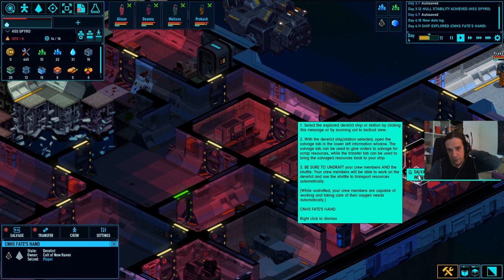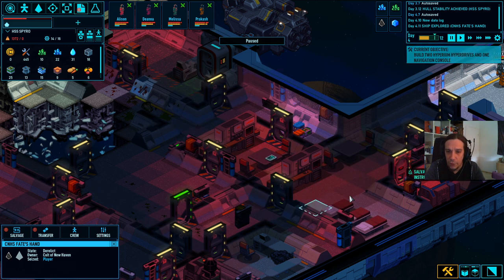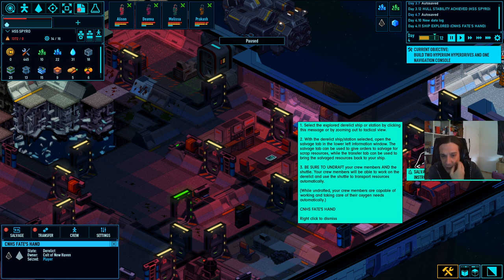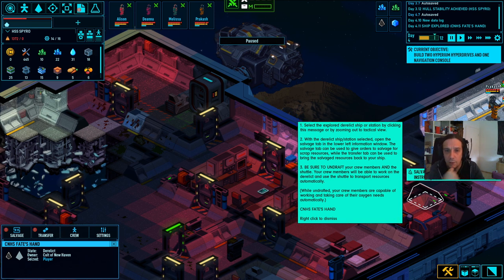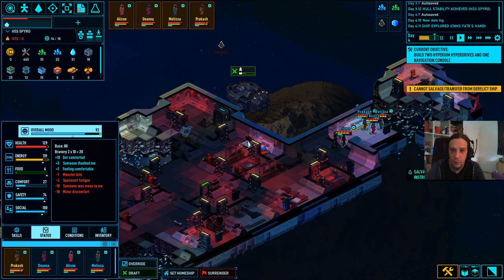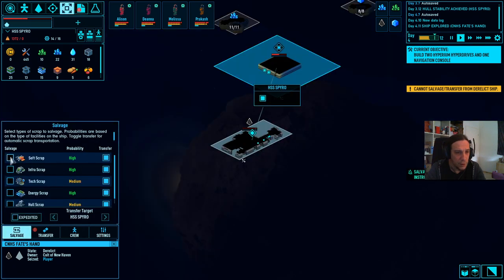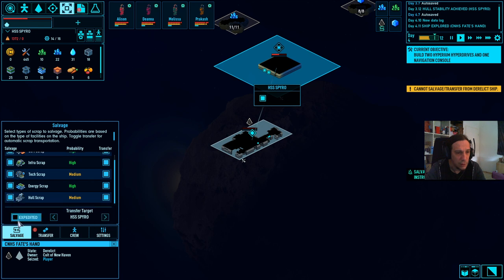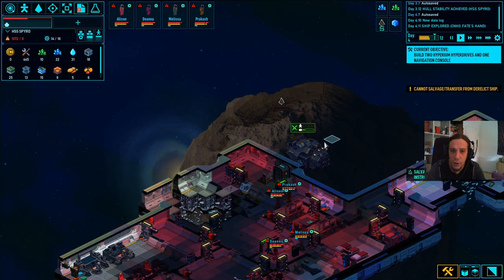Ship explored - salvage available. Select the explore derelict by clicking this message or zooming out. We're getting the orders - be sure to undraft your members and the shuttle. Your crew members will be able to work on the derelict and use the shuttle to transport resources automatically. We're going to undraft them now. Salvage - soft scrap, infra scrap. We want to salvage it all and transfer these things. My shuttle needs to be undrafted too.